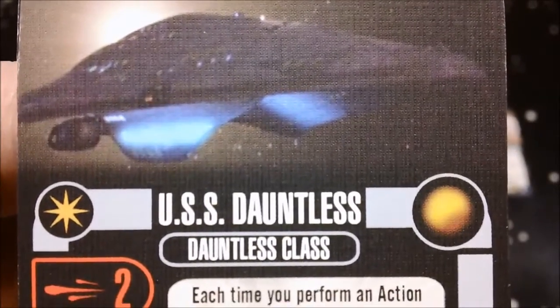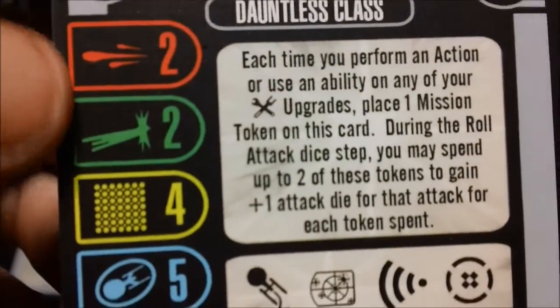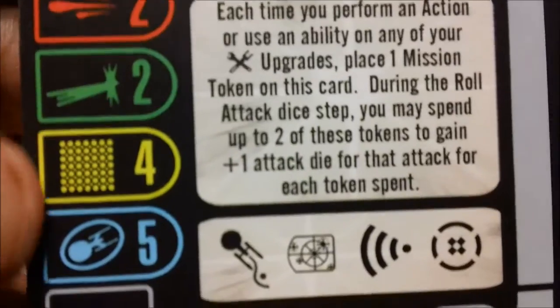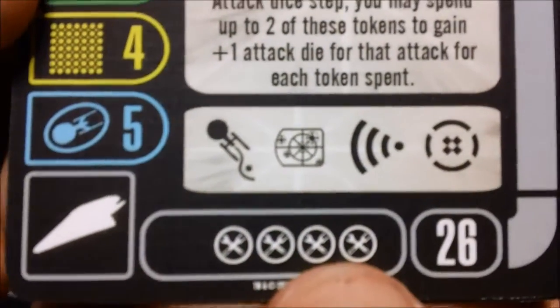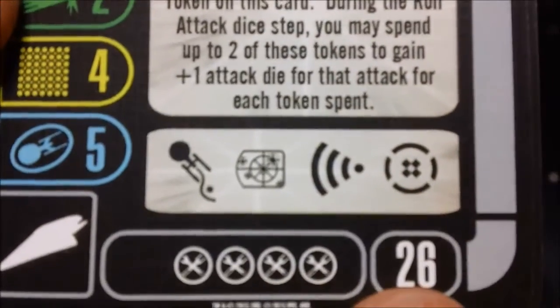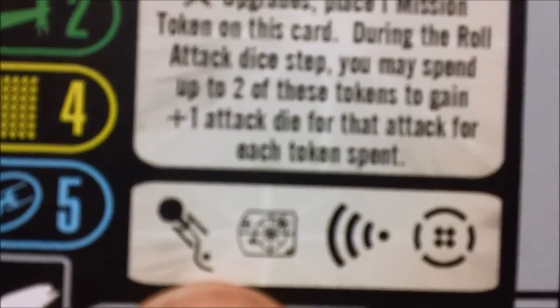We have our named USS Dauntless: 2 attack, 2 agility, 4 hull, 5 shields — very nice. Four tech slots, which is really nice for 26 points. We have evasive, target lock, scan, and battle station.